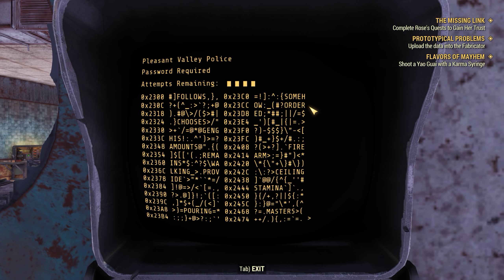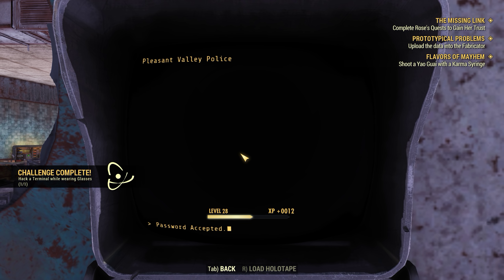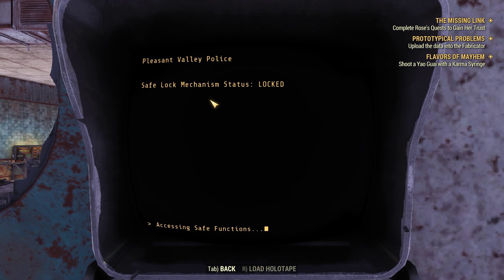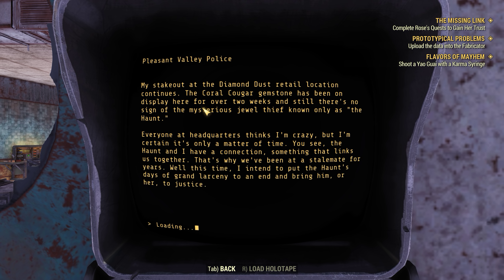What's this? Officer Letton's Terminal. First time every time, guys. Okay, disengage the lock. Let's take care of the Diamond Dust retail location continues.